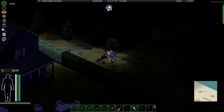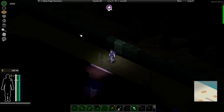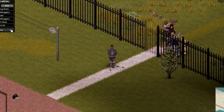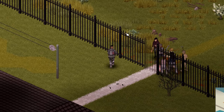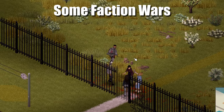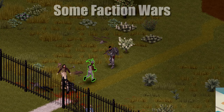I also recommend using the Build Menu mod so that you can rebuild garage doors and build better defenses against hostile NPCs. If an NPC is badly hurt, they can actually surrender or even run away, taking shelter in a nearby house. NPCs will also use flashlights and have their own endurance, so if you run away, they can't chase you forever.